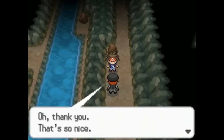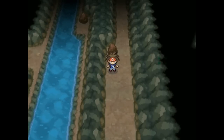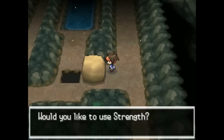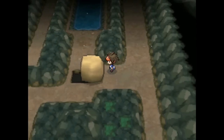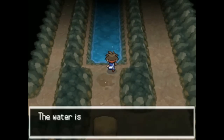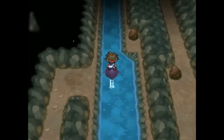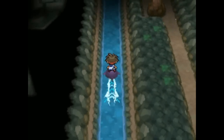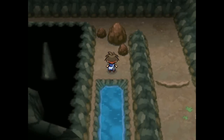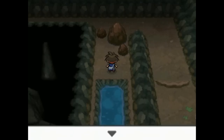The Giant Chasm has no battles — it's all items and exploration, plus some new Pokémon to catch. If you haven't completed your team by this point, time's running short. The first Pokémon available is Vanillish, which evolves into Vanilluxe — a pure Ice type. Vanilluxe is very specialized and not very versatile.